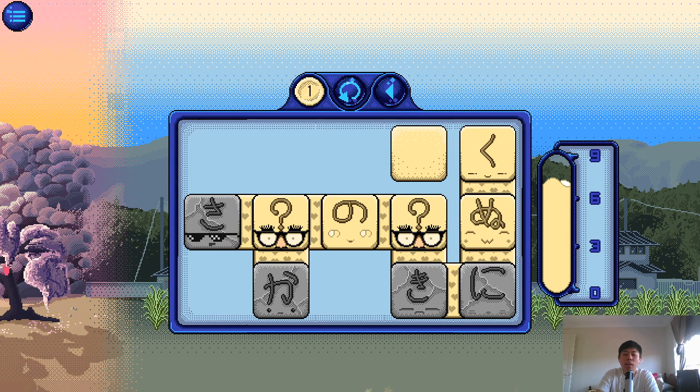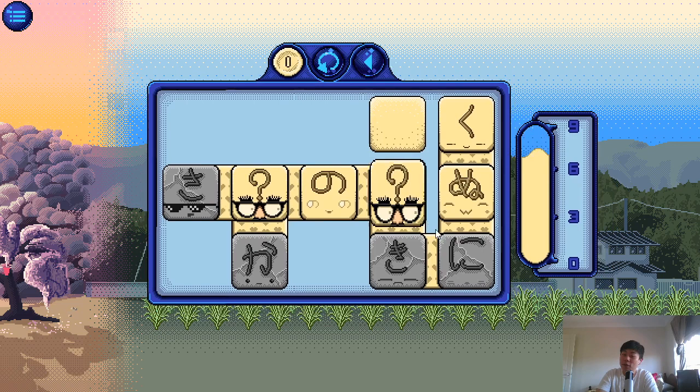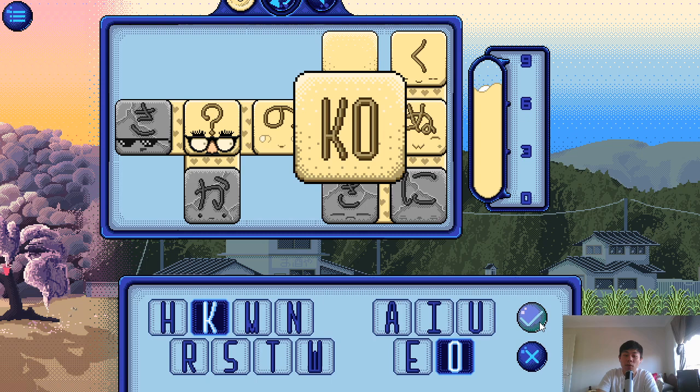I wish — I know it wouldn't be possible — but if there was an option to actually write in the character instead of just guessing what it sounds like, that could make it even more effective. I guess it would require a tablet though; you'd need to awkwardly drag your mouse across the screen. This guy is friends with Ki and No, so it's either Ni or Ko. There we go — it's Ko.